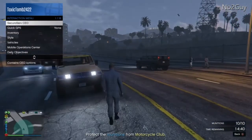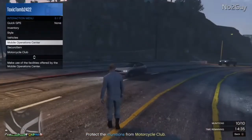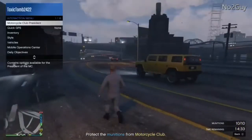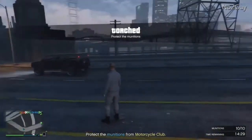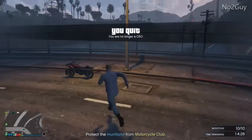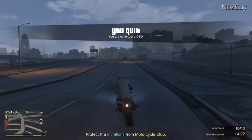I just realized I'm a CEO. That's another good thing about this bike — the Oppressor. You can actually just call it out as an MC instantly. If you're in an MC, it classes as your default bike and you can instantly call it out. There it is — the Oppressor. And if you look away, there you go. Beautiful.